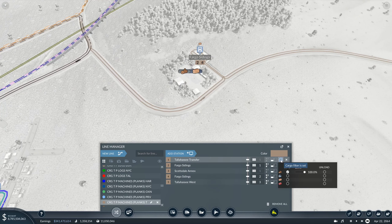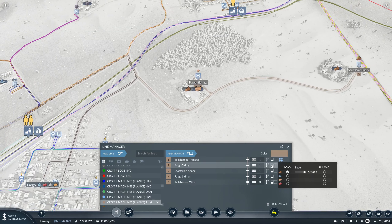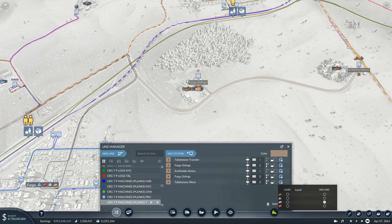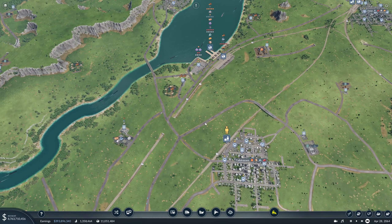Let's follow this: in Tallahassee transfer you can load up on logs - then you go to Fargo Sidings, you unload logs. In Scottsdale Annex you load logs. In Fargo Sidings you unload logs and load up on planks. And in Tallahassee West you unload the planks. So that's fine.